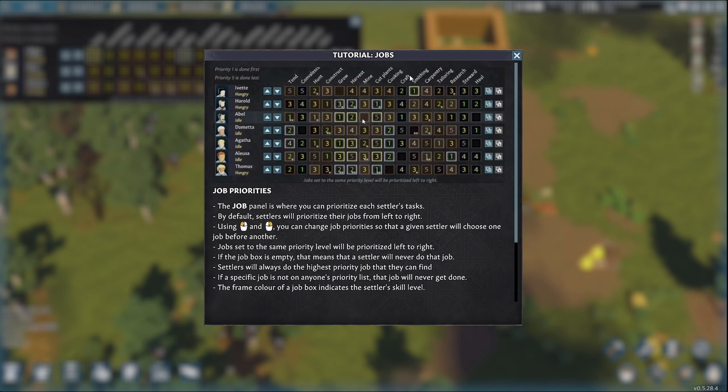That prompted the tutorials, so killed two birds with one stone. Tutorial: job priorities. The job panel is where you can prioritize each settler's tasks. By default, settlers will prioritize their jobs from left to right. Using the right and left mouse buttons, you can change job priorities so that a given settler will choose one job before the other.